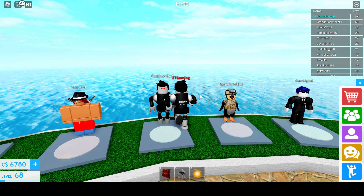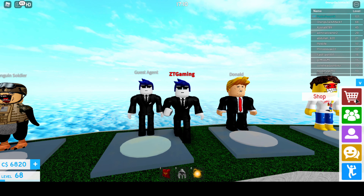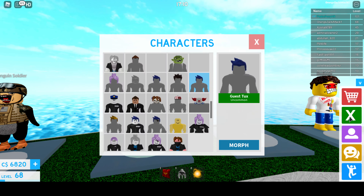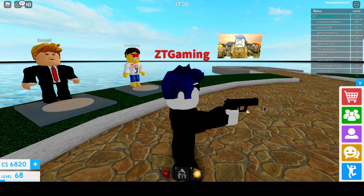The Guest Agent is honestly really cool. It's kind of similar to the Guest Tux, except the Guest Agent is slightly taller, more skinnier, has glasses, and looks more serious. He also comes with a Laser Pistol that shoots lasers, and it's definitely helpful for the Guest 666 boss battle. I'm also going to be doing a tips and tricks video on how to beat 666, so we'll get to that soon.